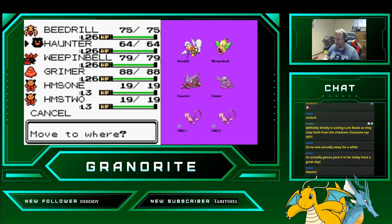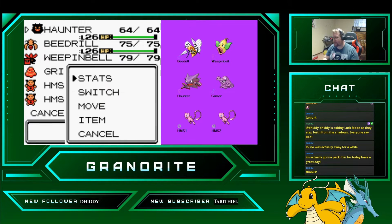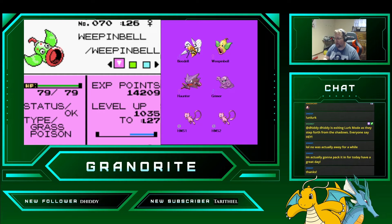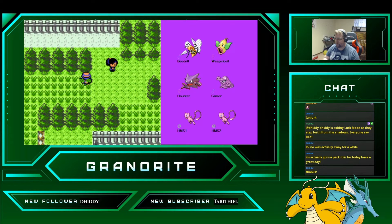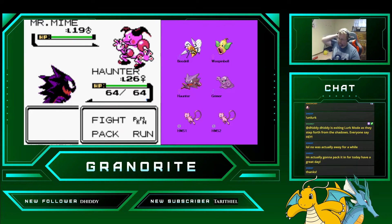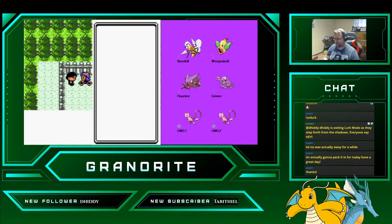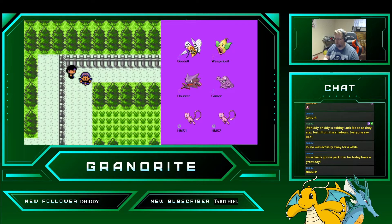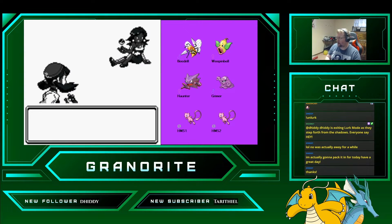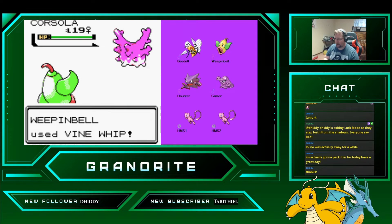We're going to switch Haunter up for the next fight. Here is Haunter's animation. And we already saw Beedrill's. Here is Weepinbell's — it spins that leaf. Got him. I do think your Pokemon are beautiful. But it is going to go right down to the Weepinbell.